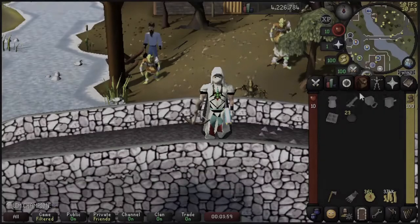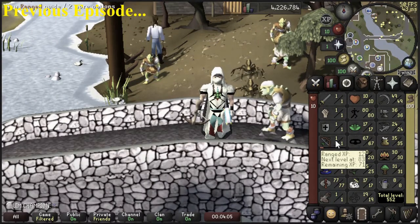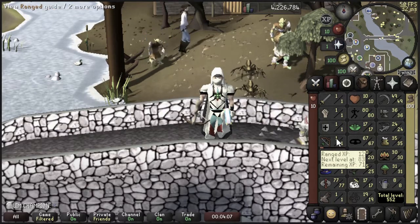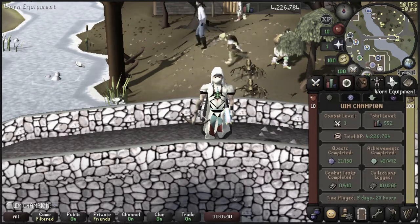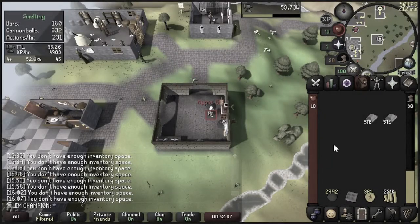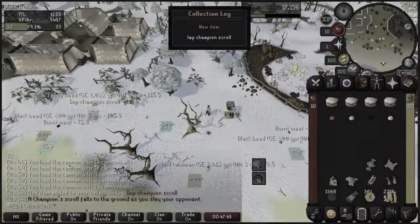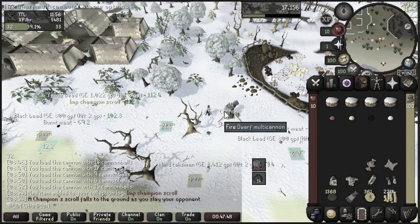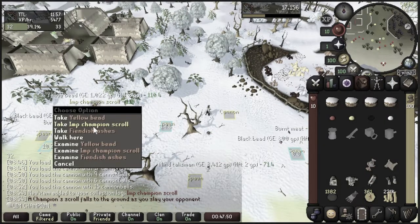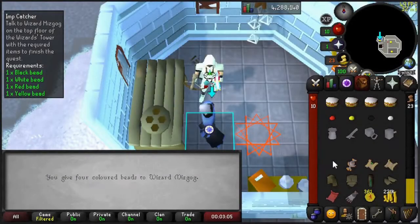For those of you that watched episode 0, thank you so much. We introduced you to the account — a failed Ultimate Iron Man skiller where I gained 8 range experience doing the Druidic Ritual quest and have nearly 7 days of playtime. We made 3,000 cannonballs, killed some imps, and got spooned — we got the Imp Champion scroll at a little over 800 kill count, which I hope sets the tone for the account.